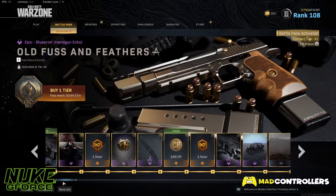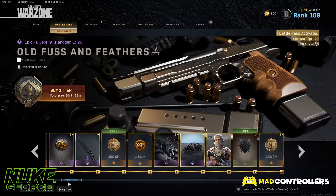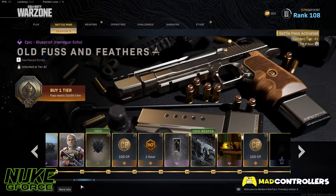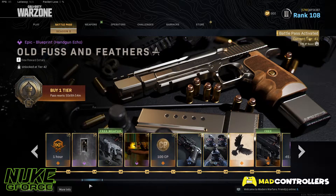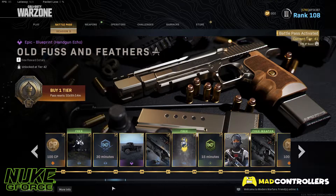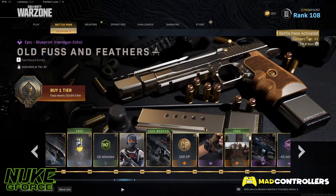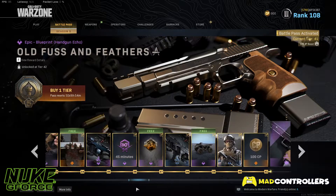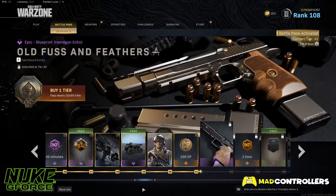Taking a look at the Battle Pass, the whole theme is Skulls. All the emblems, weapon stickers, and calling cards have some sort of skull within them, which looks pretty cool. This also ties in with the Officer Ranked Challenges, which reward you with skull emblems when you start completing them. They look super cool, so I'll definitely be grinding them. There are also two new weapons to unlock in the Battle Pass on tier 15 and tier 31.